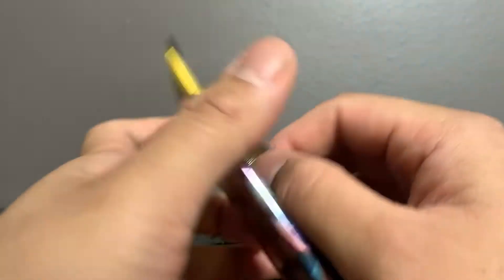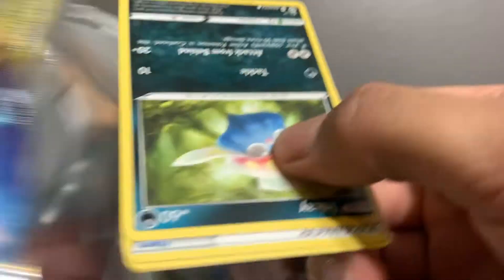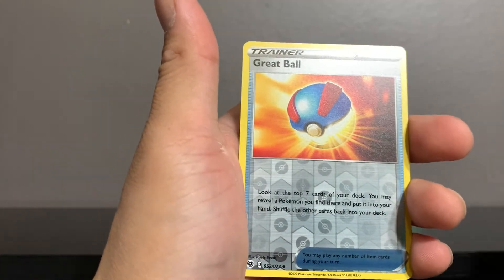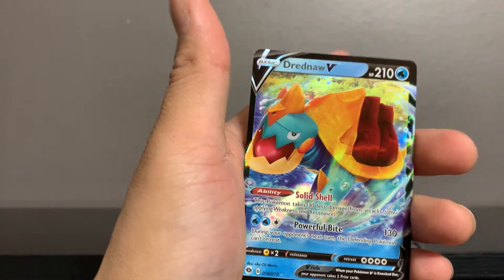Five packs left — let's mix it up again, not that it'll do anything. Let me bring the positive energy in and manifest this Shiny V Charizard. Here we go: Pokémon Center Lady, Victini, Inkay, Poké Ball, Sizzlipede, Zigzagoon, Scraggly, Great Ball — and our rare is a Dreadnought V! I was just talking about Dreadnought V so I manifested it — maybe I'll manifest that Shiny Charizard V next.